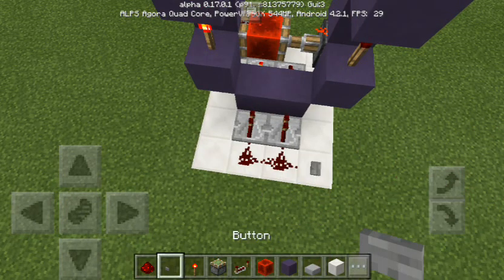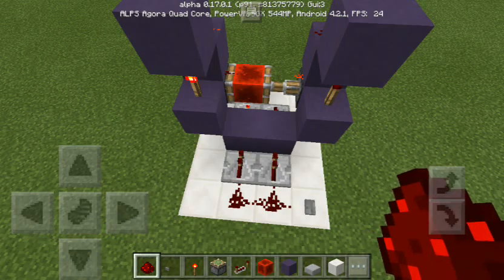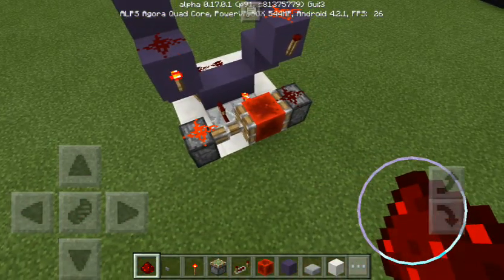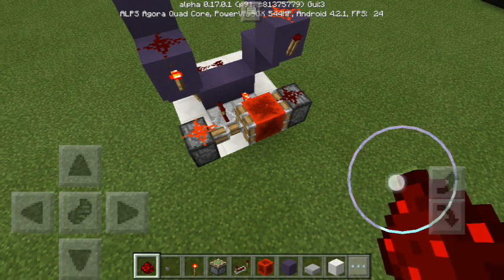Now, literally all you have to do is place down a button and you're done. That's how easy it is to make a T-Flip-Flop. I know you guys might not think that it looks too great — I know it doesn't look too great. My mission has been, and always will be, to make things look good. Unfortunately, I failed at this one. I will, of course, be making a video demonstrating me compacting this device.